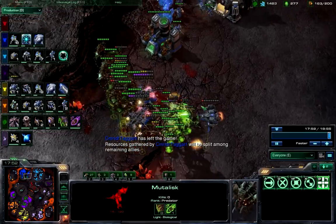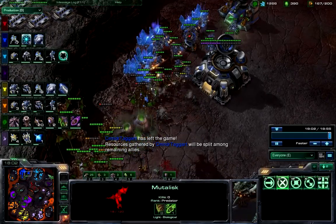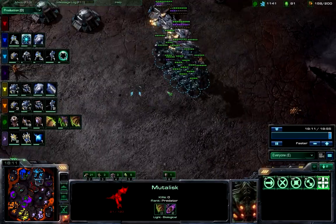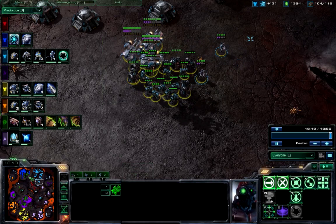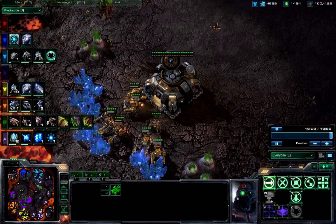Commander Taggart has left. Banelings going in — not really that much for him to take out. SCVs going down. The only player left is Freedom. Way over-saturated. All he has is this small force of infantry. It looks like his doom is coming.